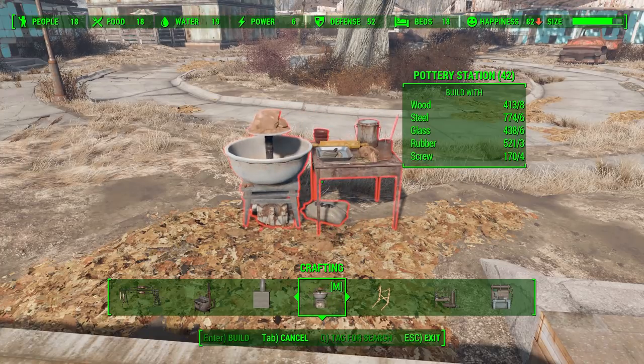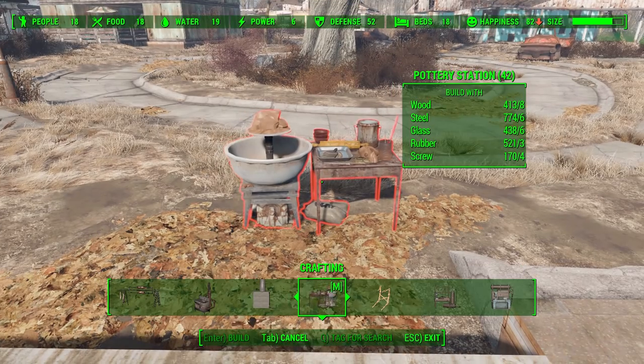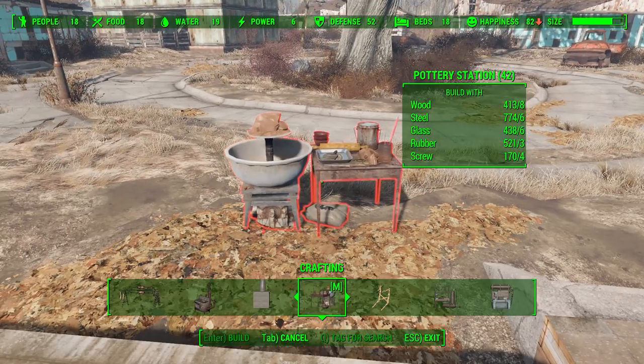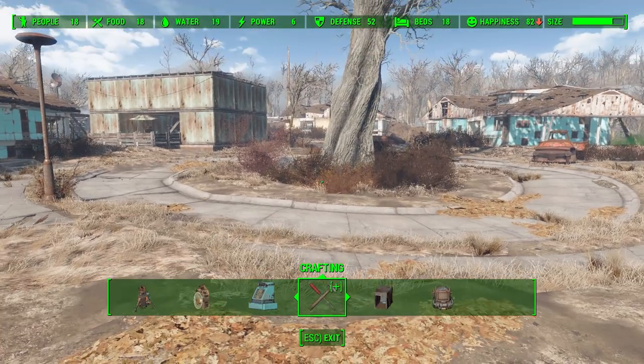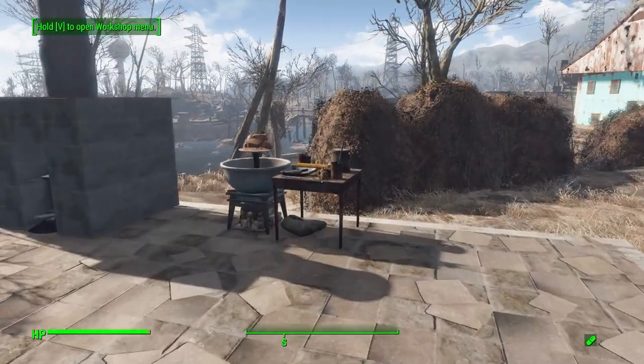To make the raw pottery you're going to need clay. This mod works in tandem with another one of Zorkas's mods — the Basic Mining mod — which adds clay deposits into the world that you can mine for clay and then use here at the pottery station to make the pottery. So let's go and take a look at the process.